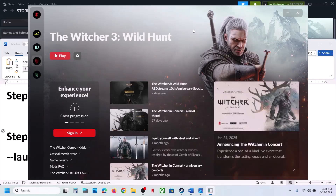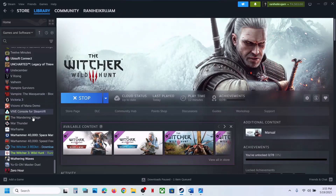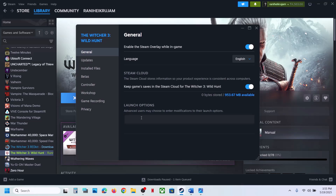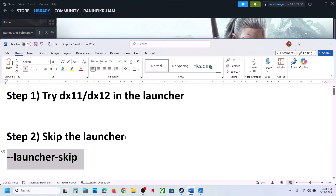The next step is to skip the launcher. Go to Steam, make a right click on the game, select Properties. In the launch option, type in --launcher-skip. When you launch the game, it will straightaway open the game, and then you can check.